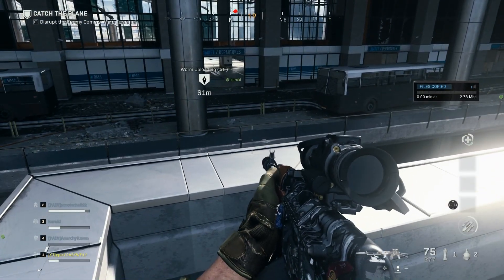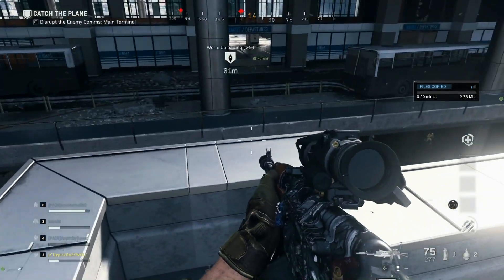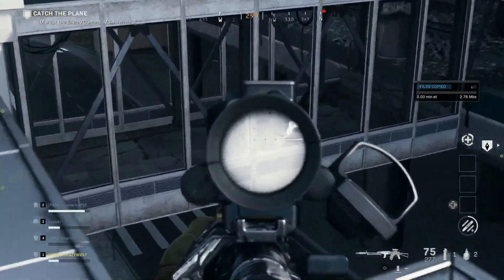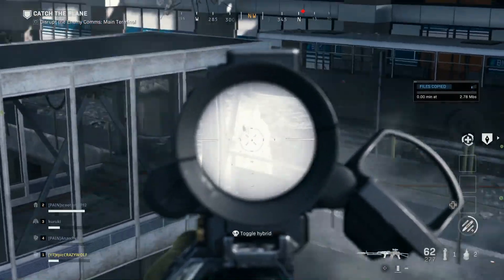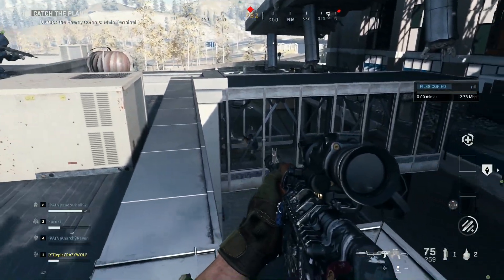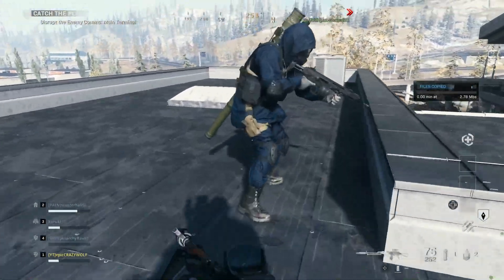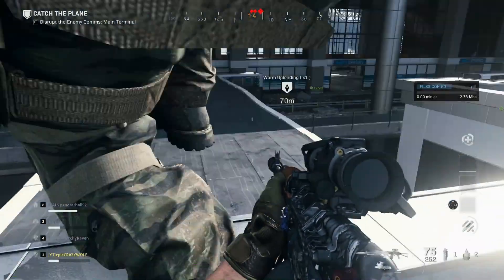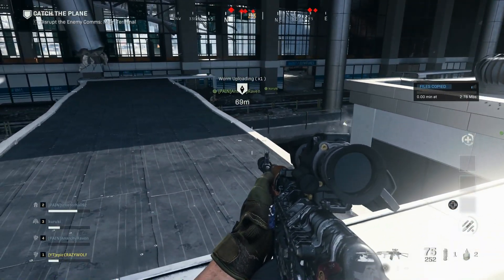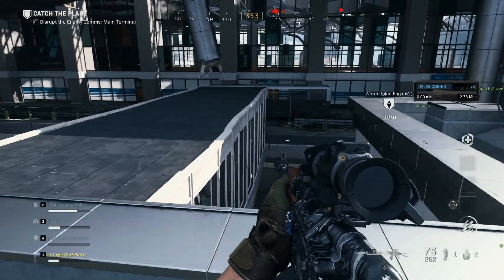After you complete the first step, have your friend with the riot shield go start the next disruption. Once he starts it, he's going to want to sit in the corner so juggernauts or anything can't kill him. You want to clear the ads that come up following him, then have one of your friends run on the floor above him to the seats on the right side.